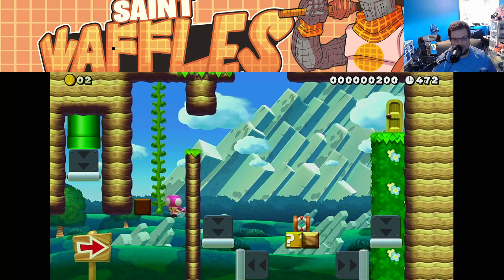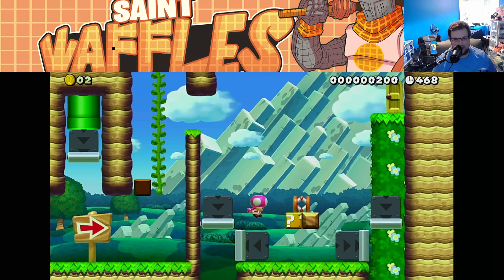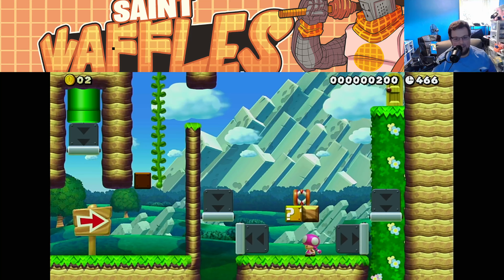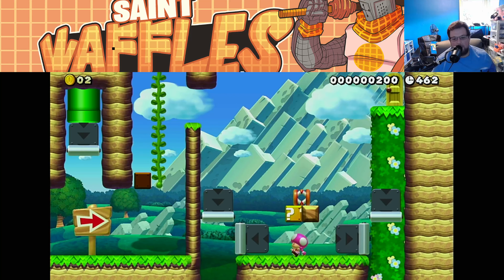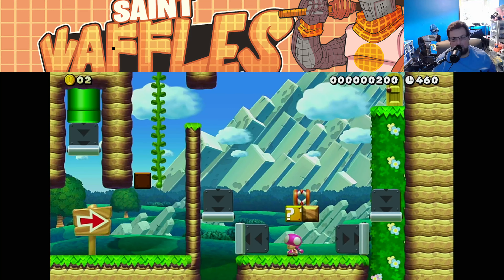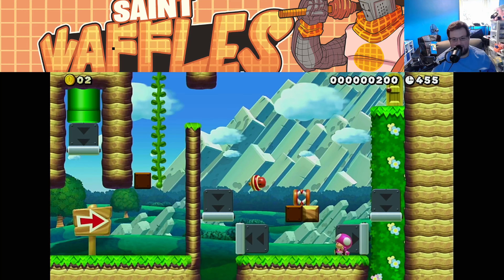The door seems too obvious. I think you can make that jump, but maybe not. Well, I missed the jump. The box seems too obvious, but it's too good not to hit, right? You got to hit the box. We got to see what's in there.